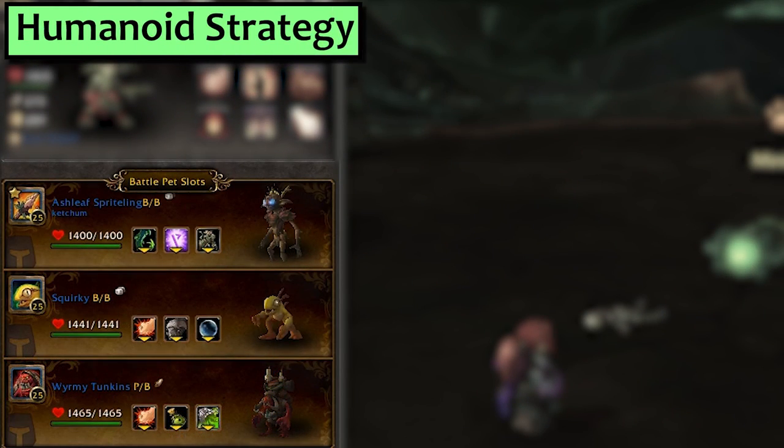Next is Humanoid. First slot is any Humanoid pet with Wild Magic, such as the Ashlead Sprightling, the Corfire Imp, or the Wretched Servant. Second is Squirky with Bubble and Stampede. Third, I'm using Wormy Tunkins with Burp, but you can use any Humanoid pet that has a big elemental attack — the Anubisath Idol with Rupture, anybody with Deep Freeze or Conflagrate, etc.